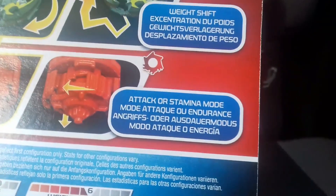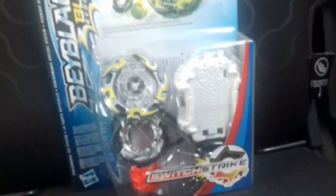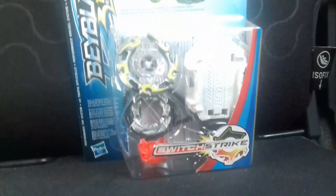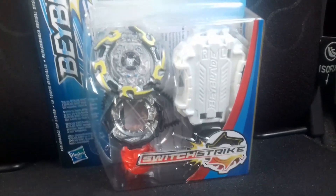Donc une toupée que j'avais pas encore dans ma collection. Avec l'excentration du poids et une pointe avec un mode attaque ou endurance. 8 en attaque, 2 en burst, 1 en défense, 6 en poids, 7 en agilité et 0 en endurance. Donc c'est beaucoup une toupée plus typée attaque, parce qu'elle a vraiment une grande attaque. Pourquoi le mode endurance est à 0 ? Je comprends pas. En fait ma mère m'a dit que ça sera le tout dernier, la dernière toupée que t'achèteras, parce que j'en ai déjà plein. Donc je pense que ça sera le tout dernier unboxing. Mais ne vous inquiétez pas, parce que j'ai acheté une Takara Tomy et un lanceur Takara Tomy sur eBay. Donc je vais recevoir, je ne sais pas quand. Donc je ferai quand même l'unboxing. Donc déjà on va commencer par ouvrir Cocknight.